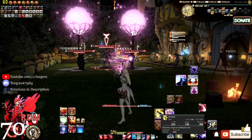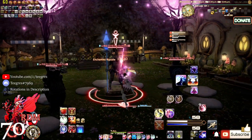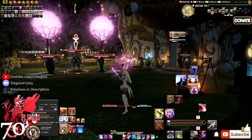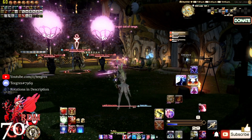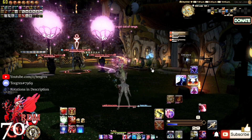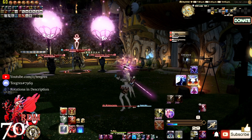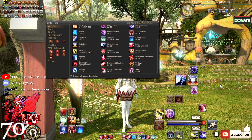You want to execute Verflare while your white mana is higher than your black mana at the time of execution, and inversely for Verholy — your black mana should be higher than your white mana. It's perfectly fine if both are equal; as long as you keep doing your rotation, eventually both numbers will become balanced. You may have Verstone or Verfire Ready active.